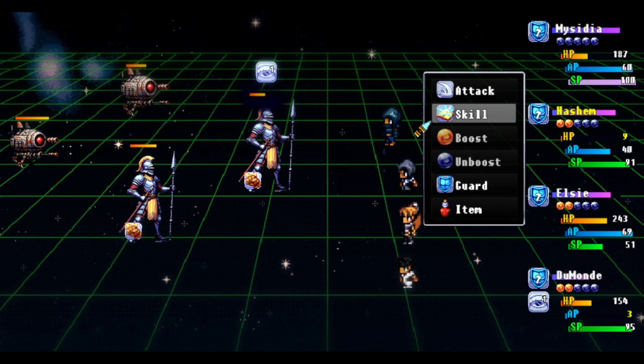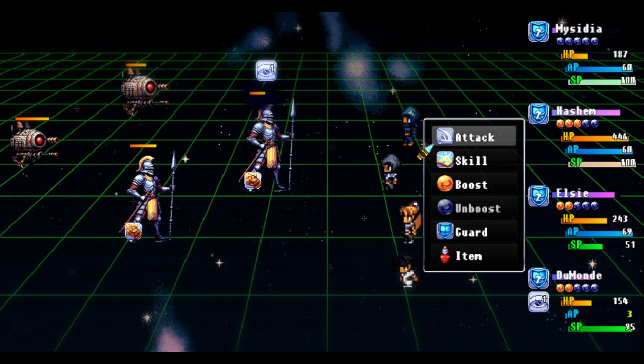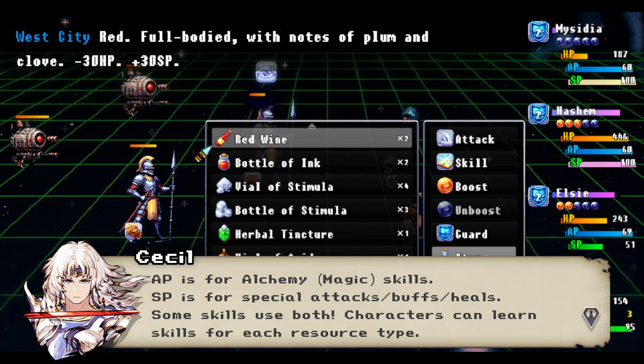Your characters can also be stunned in the same manner, but I never saw that happen in the three-plus hours I played. Characters have AP and SP: AP lets you use alchemy-based skills — basically magic — and some characters have alchemy that heals, damages, or buffs. SP lets you use a range of other skills. My main character had attacks and self-buffs costing SP, Elsie had attacks and heals, and Hashem had different attacks and debuffs that cost SP.